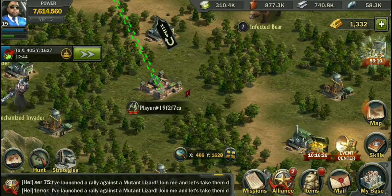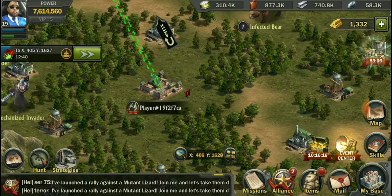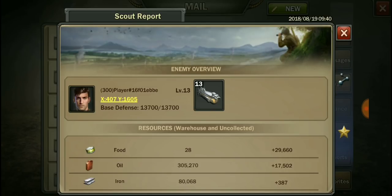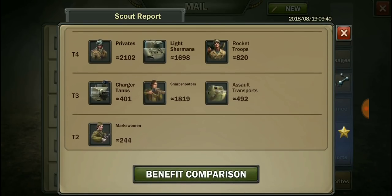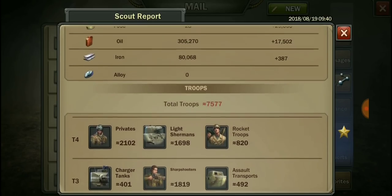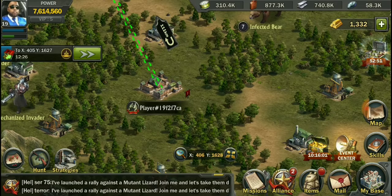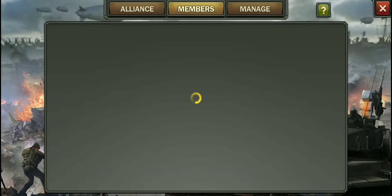This guy's going to get it and this other guy's going to get it too. The march is 7,000 distance. He's got a lot of troops. Let me check if they have anything on the wall for alliance protection. They don't have anything, so I guess everybody's open game.